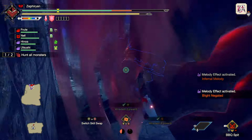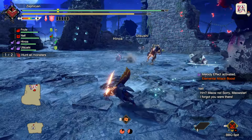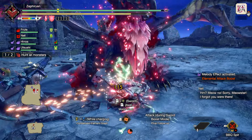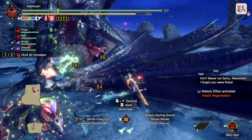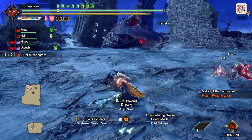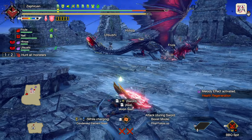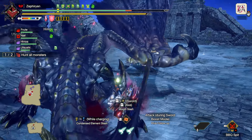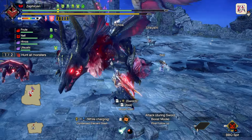That doesn't do very good damage on this guy. He's very much not weak to ice — it's like a 15 or 10. It is still some ice damage, but it's not a lot. That's one of the annoying attacks where it's just a slight step-forward bite.